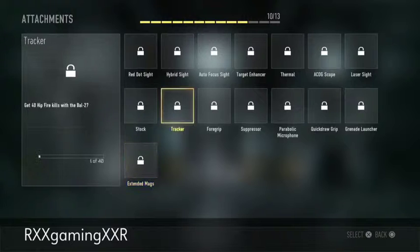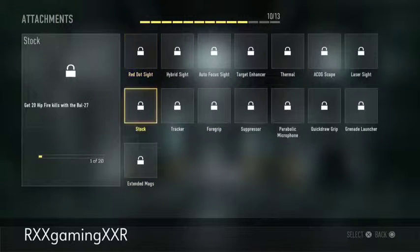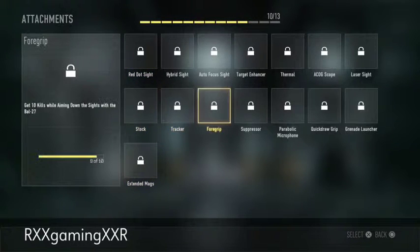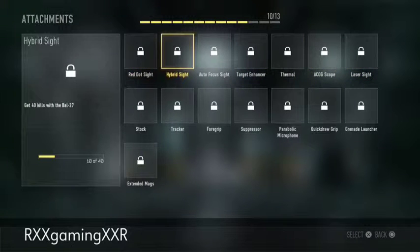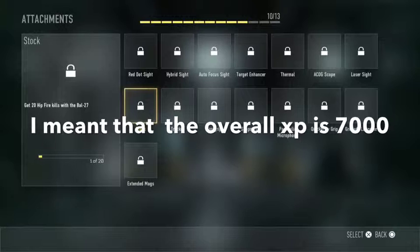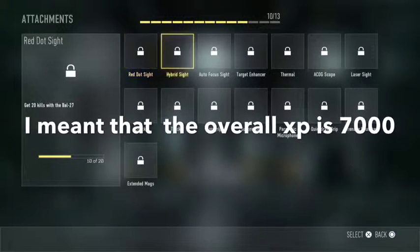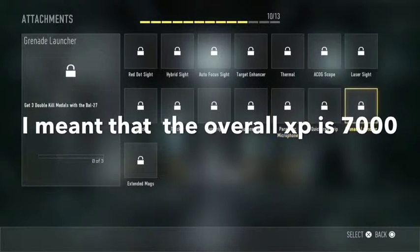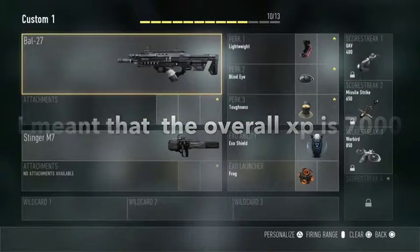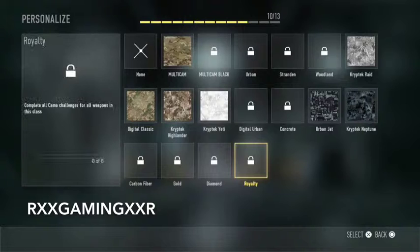Another thing you can do is complete attachment challenges — like going for 20 kills with a weapon. You know those games where you finish and only get like 7,000 XP even though you had 5,000 in-game? That's because you didn't complete anything. But then there are games where you get 100,000 XP — that's because you completed challenges like camos.